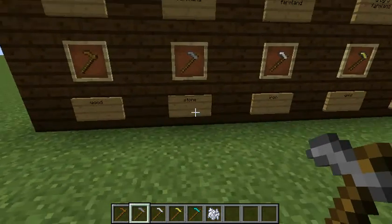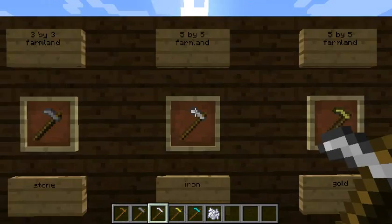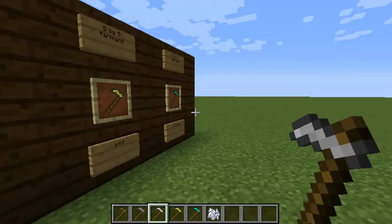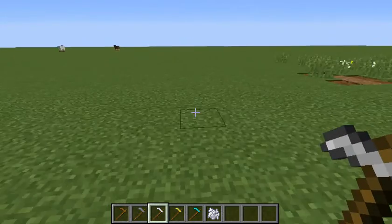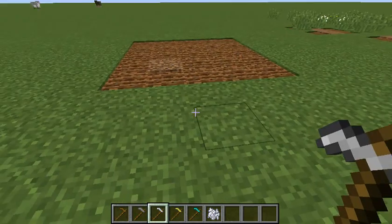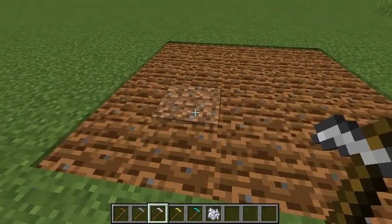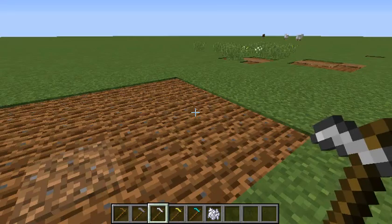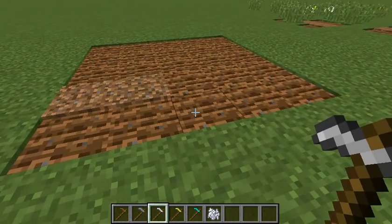Now it's time for the iron hoe. The iron one does a five-by-five area of farmland. Let me show you — that's what it does. Also the dirt is un-tilling because I don't have any water around it, but that is what the iron hoe does.